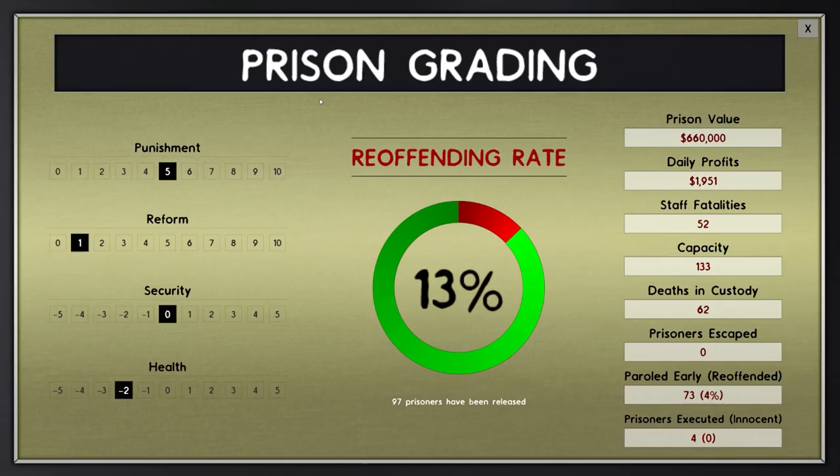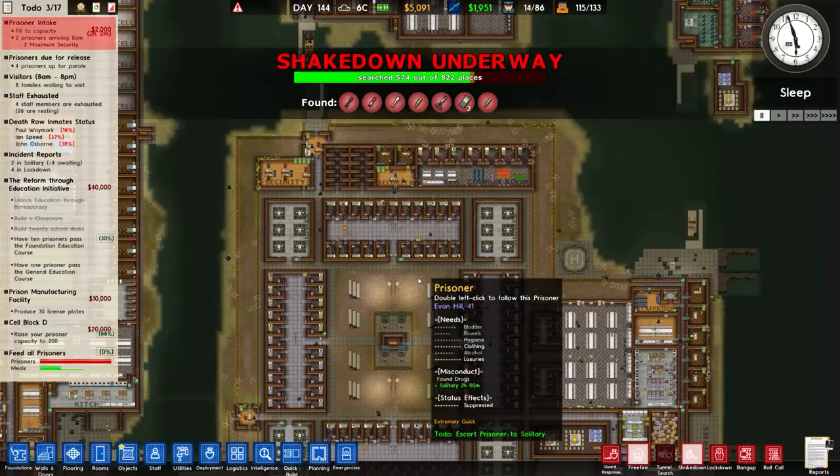In terms of grading: reoffending rate is down to 13%, not hideous. Punishment is right in the middle at 5, reform low at 1 as expected, secure at 0, health at minus 2. Deaths in custody is 62, no prisoners have escaped, and 73 paroled early with only a 4% reoffending rate — overall not too bad.